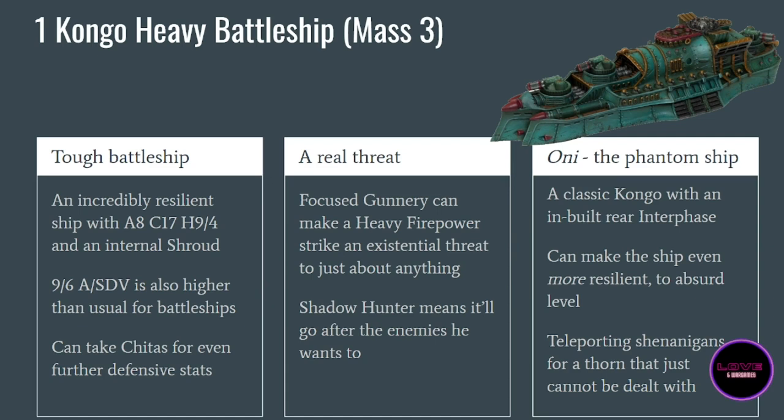The Oni has a very special rule called Unexpected Arrival, which means it can teleport wherever you want. The second part of the interface generator allows you to teleport back to reserve. What you can do is use Unexpected Arrival to drop into the rear of your enemy, do some damage — the enemy will have a hard time shooting back because you're so resilient — then teleport back and pop up somewhere else on the map. The Oni is really good as an eraser unit: it's almost indestructible because you'll place it somewhere protected from the enemy's heavy hitters, and smaller ships can barely touch it.